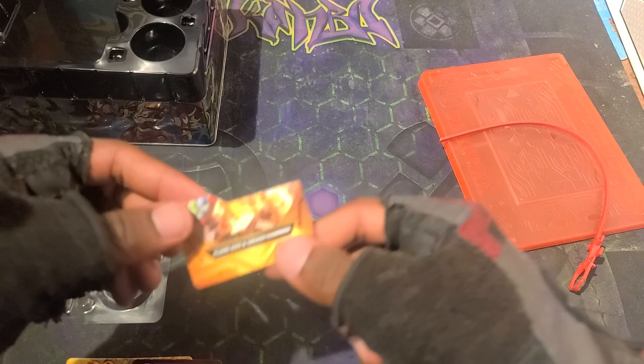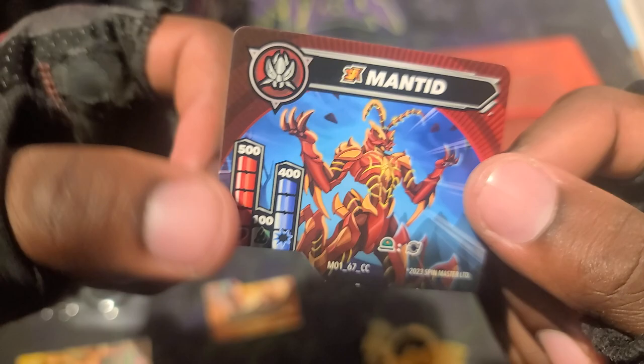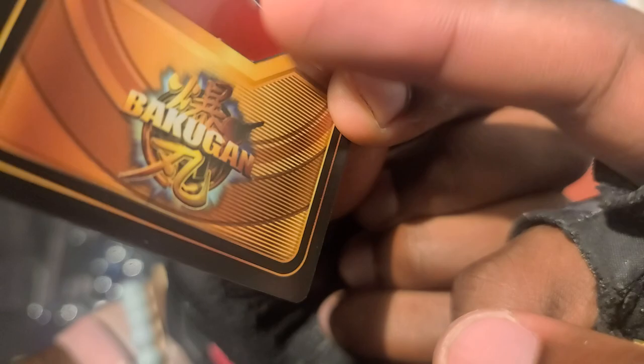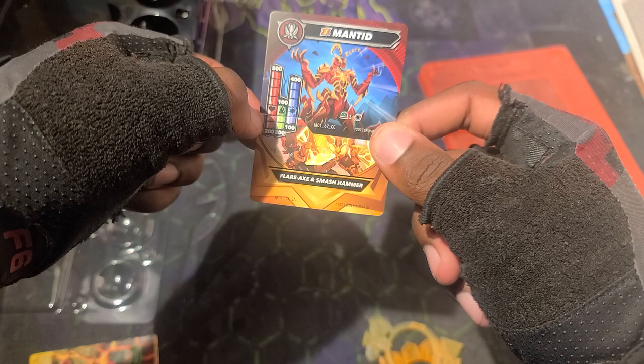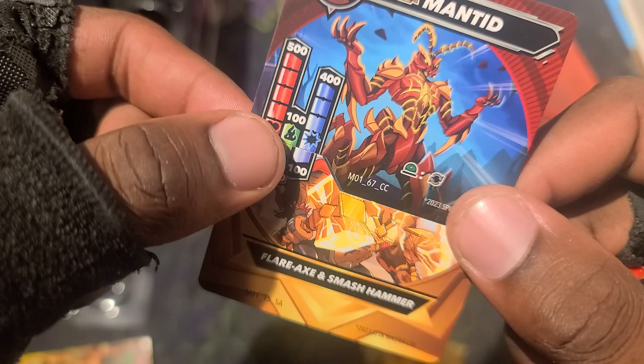The names are Flare Axe and Smash Hammer, so there are technically two of them — 200, 200, 100 for the bottom part. The top part, Mantid, is 500, 100, and 400. When you combine them together, the artwork overlapping is so cool. The gold one's the special attack, and combined the total stats are 700, 300, and 500. There's also a re-roll symbol — if you land on that you can re-roll.